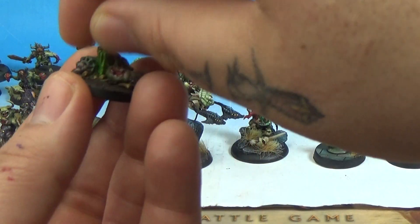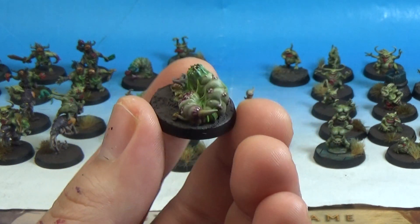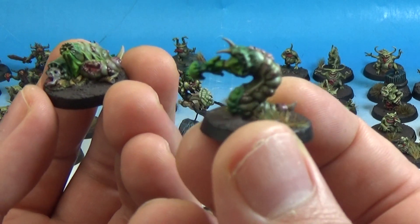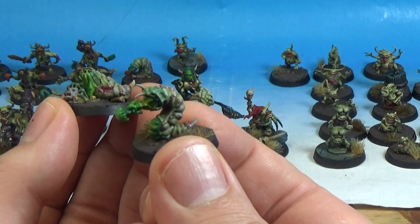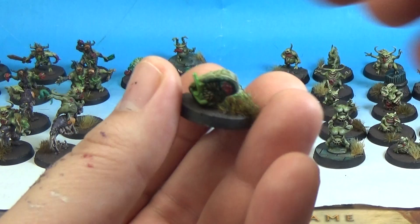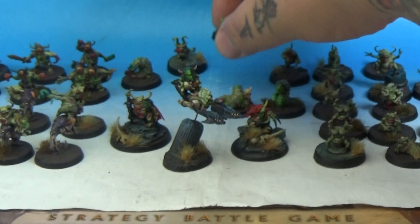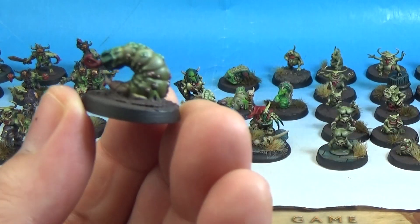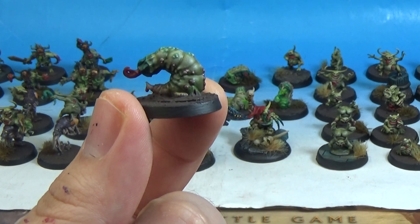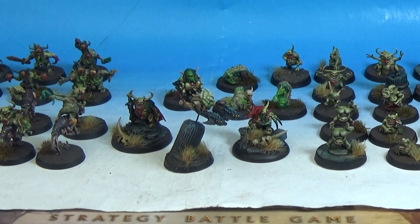Now we've got the Sludgegrubs from Kill Team Rogue Trader. Really, really nice — they're really characterful little things, like slimy bits on them. This one's eating someone's head, which is kind of gross but awesome. The second one is spitting like bile, which is cool. There's one that's got about 50 eyes on it — I did the eyes in red and added some brown spikes on the back. And then this guy with a red tongue. I thought these would count as like Chaos Spawn, or like Beasts of Nurgle.